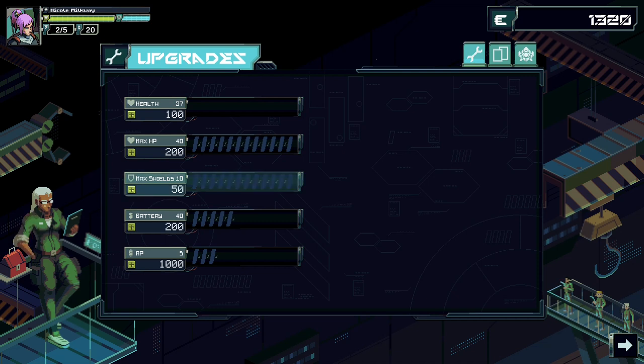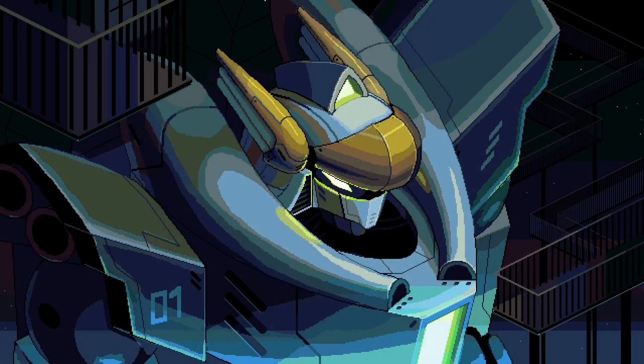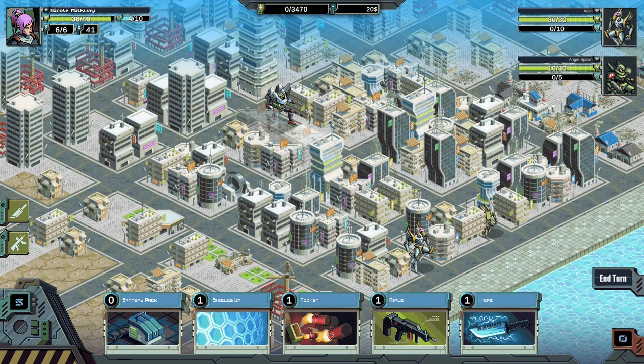Health, max HP, max shield, battery, and AP. More moves per turn, but then again I was also running into times where I just couldn't use cards. Battery maybe? And AP — sure, let's go with that. We have enough for health, we might as well — it's only a demo. And health, if you didn't see, does not regen in between battles. So yeah, that's a thing.